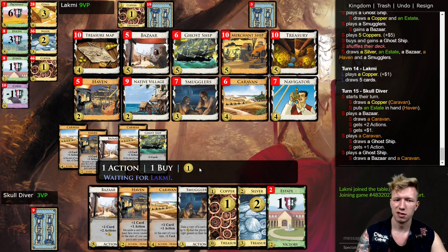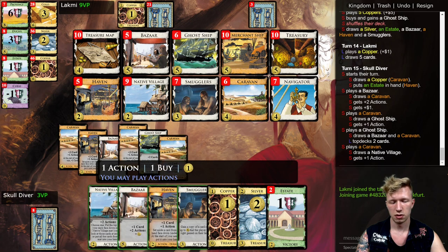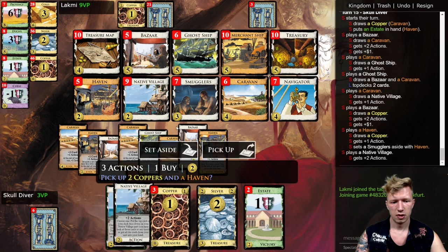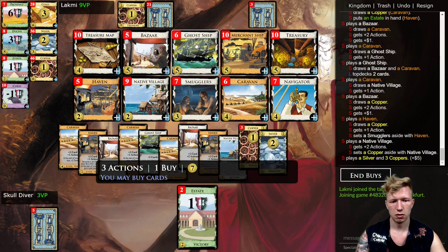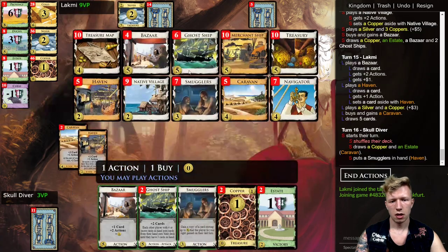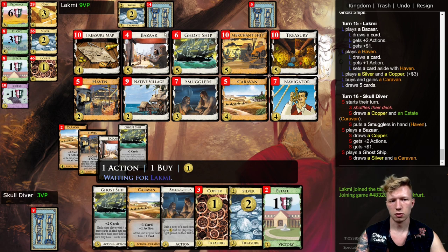'Havening' — that word doesn't exist. Let's put the Smuggler aside; it would be good next turn, so I can Haven the Smuggler. Setting aside another Copper is good, and let's go with another Bazaar.